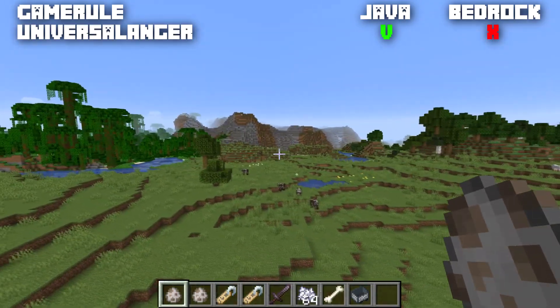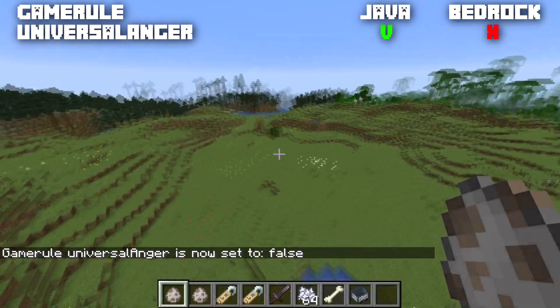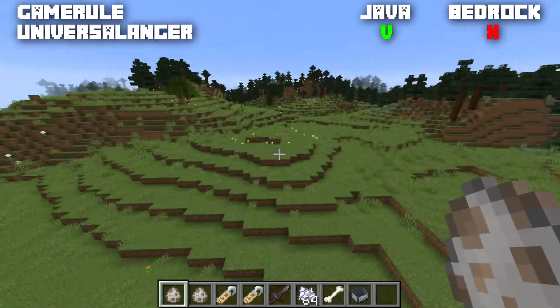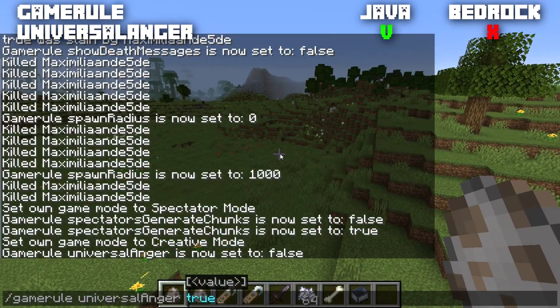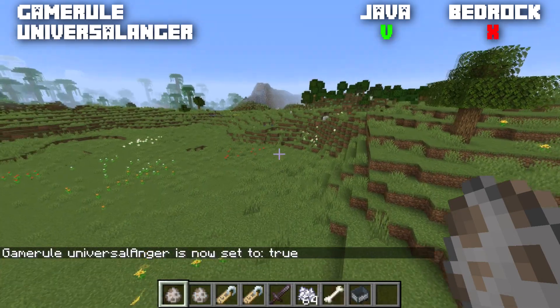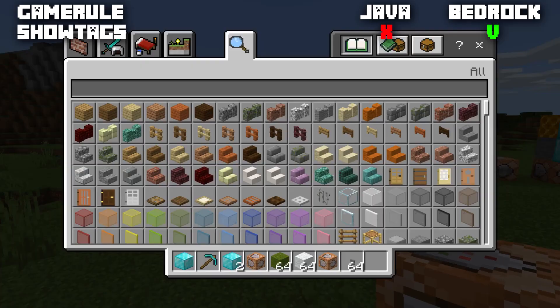Added in 1.16, the Java-only game rule universalAnger is normally set to false. When false, neutral mobs that become aggressive will only target the player who angered them. When set to true, any neutral mob that becomes aggressive will target every player on the server — making it a multiplayer consideration.